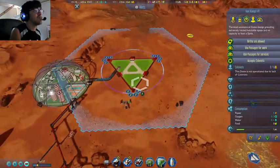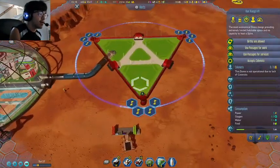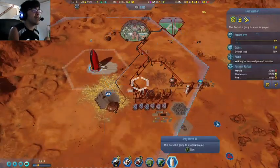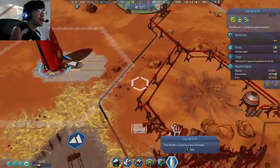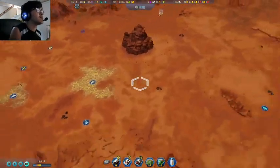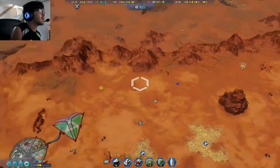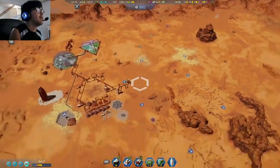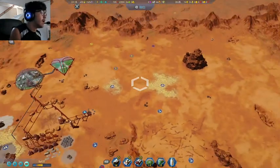How are you guys keeping up with water and power? It should be fine — it's just five more power. This guy kind of needs to launch back off. The problem is he's getting loaded up very slowly — I might have to pump him up but he should be fine eventually. We have our metals now so we can make a mining dome, which is good because we need a mining dome.